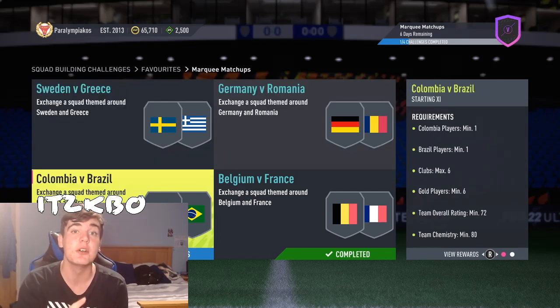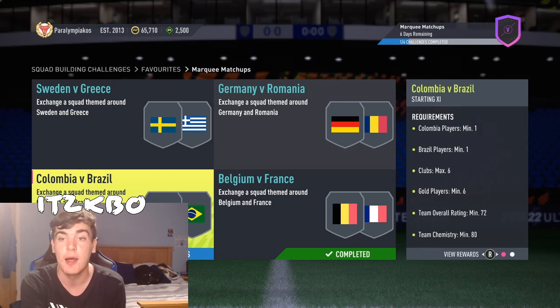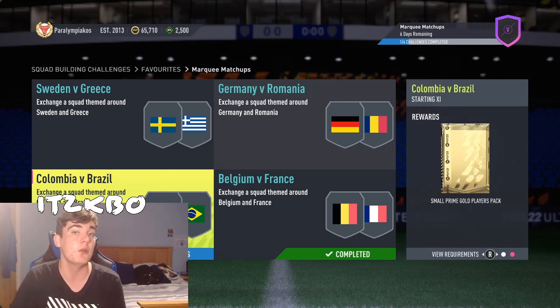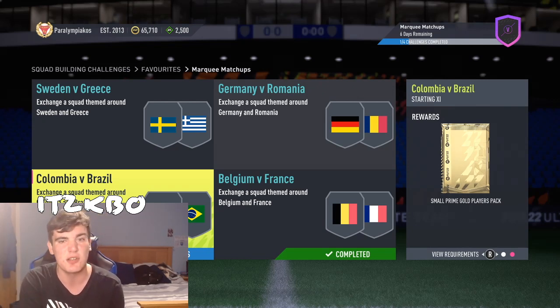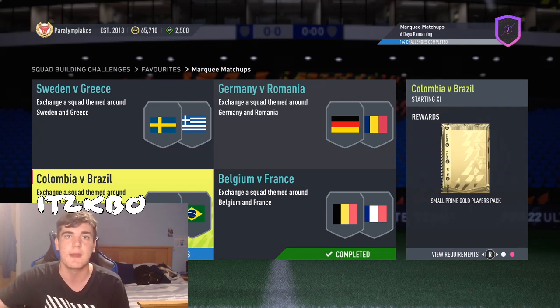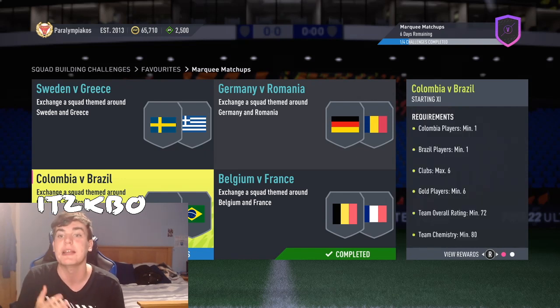Colombia v Brazil is a really good value SBC. Even if you're not doing all of them, this one is worth doing on its own. It's just 2,700 coins with no loyalty or position changes, and it gives you a small prime gold players pack which has at least 3 rare golds and 3 non-rares. You can get at least 650 per rare, so that's around 1,900 already plus another ~900 coins. It's actually guaranteed profit — you literally cannot make a loss on this SBC.